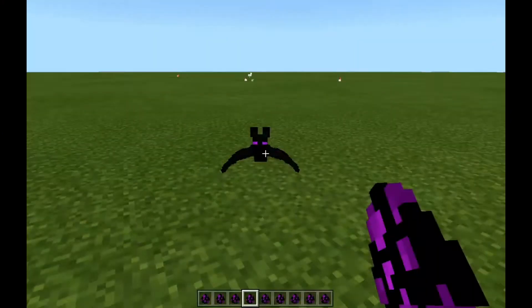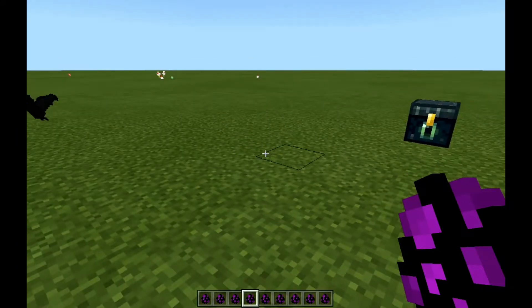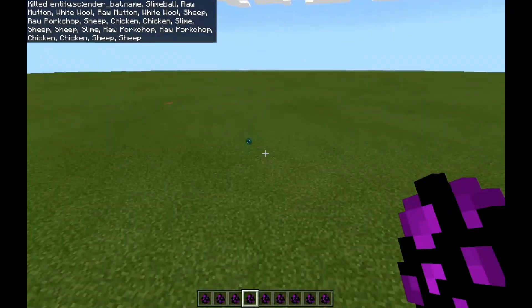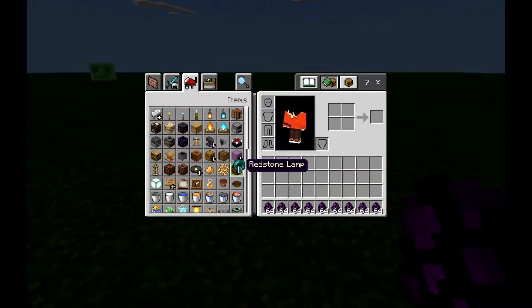Next up is the Ender Bat. This is very terrifying to kill in survival. I think this dude is not hostile to you, but still, if you need Ender Pearls, you need to do what you're gonna do. One Ender Pearl — we're fairly lucky again.